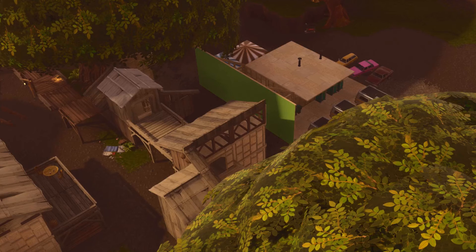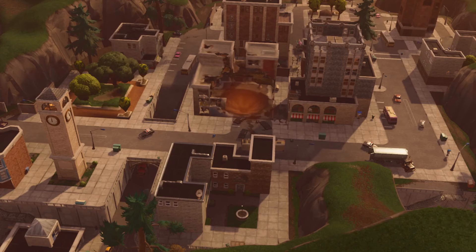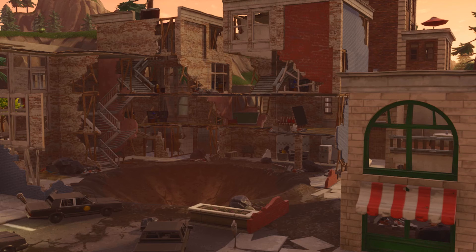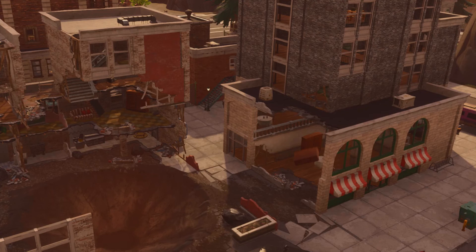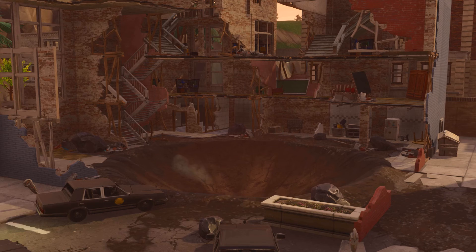The next location is Tilted Towers — everyone said it would be destroyed, but it hasn't been properly. There's an asteroid that hit it, one building is a little broken, and another next to it has a massive hole in the center. A lot of these locations have the new jump stones where you just jump up as high as you can. I will say all of these locations have lost a lot of their chests, so try heading to the newer places instead.